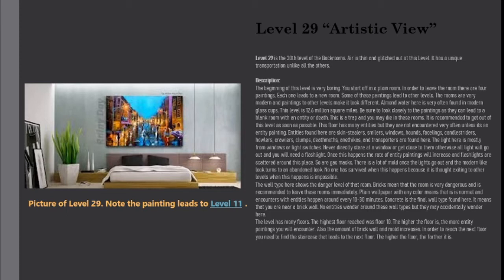Description. The beginning of this level is very boring. You start off in a plain room. In order to leave the room, there are 4 paintings — each one leads to a new room. Some of these paintings lead to other levels. The rooms are very modern, and paintings to other levels make it look different. Almond water here is very often found in modern glass cups.